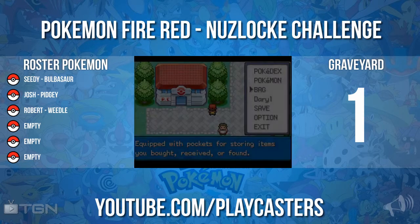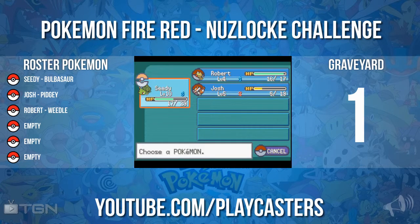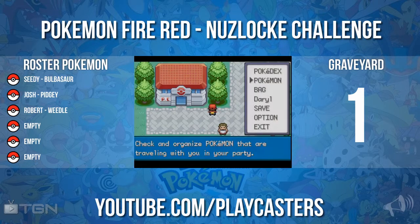So yeah, in my bag I've got Pokeballs and potions. For Pokemon, I've got Seedy my Bulbasaur, Robo my Weedle, and Josh is my level 5 Pidgey.